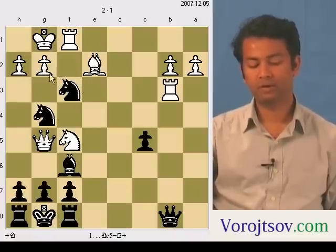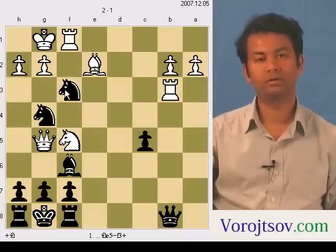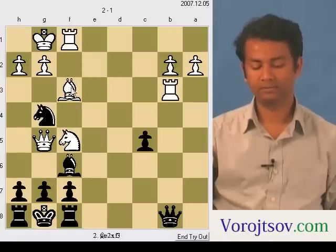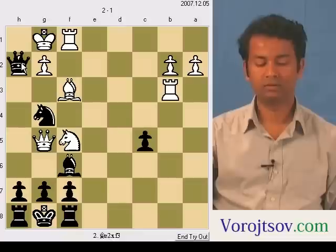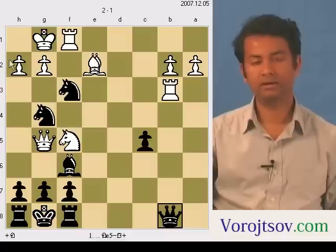White can take with the pawn, use the bishop to take it, or either of the rooks to take the knight. If white takes through the bishop, it doesn't matter — the queen can still go to h2 and deliver a checkmate. You can do the same with the pawn or the rook; the queen can go to h2 and deliver the checkmate.